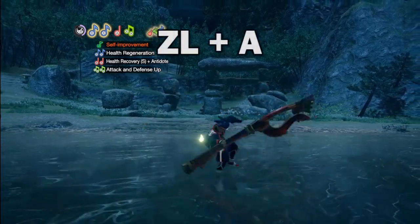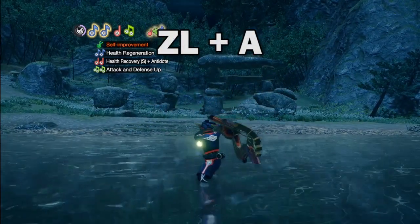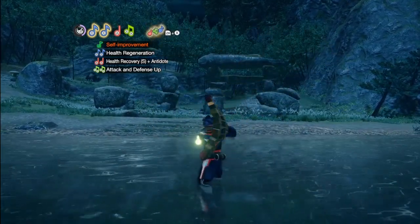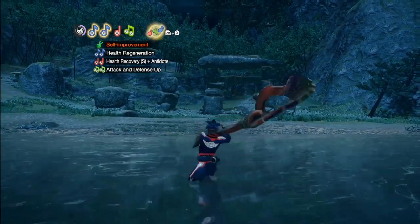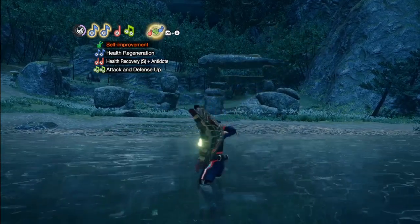Next is ZL plus A. This is your big boy Oonga Boonga attack — it is just ridiculously strong. However, it has a long windup and costs two wirebugs. Not only that, but the recharge on the wirebugs is extremely slow, so if you mess up you can end up in a lot of trouble.